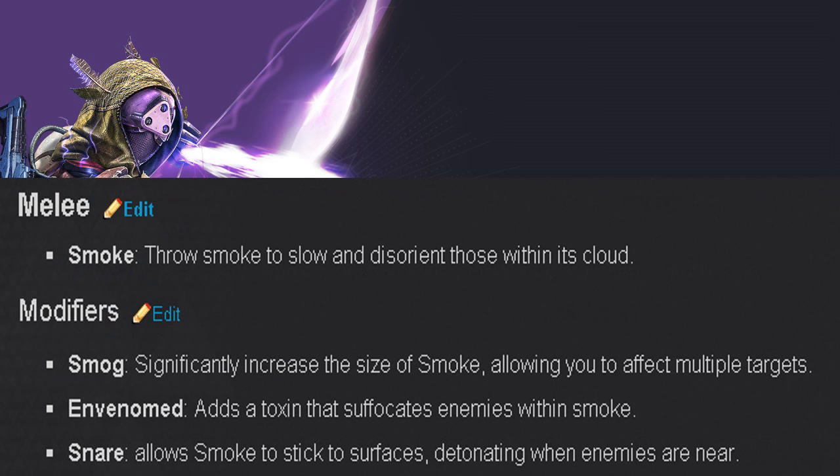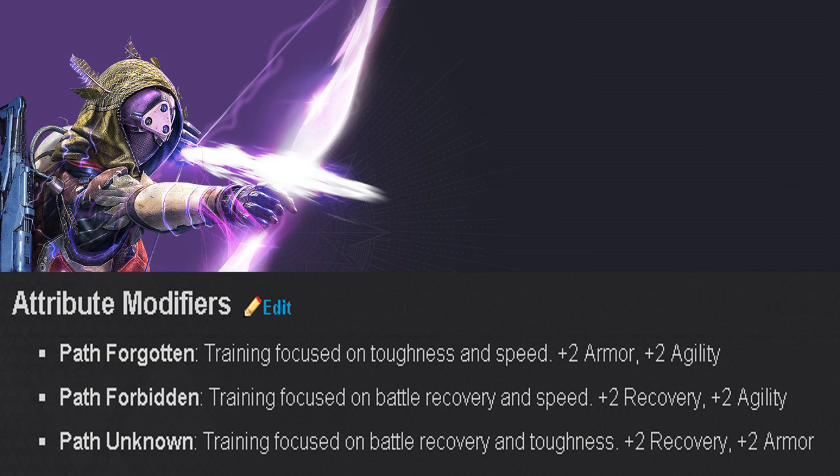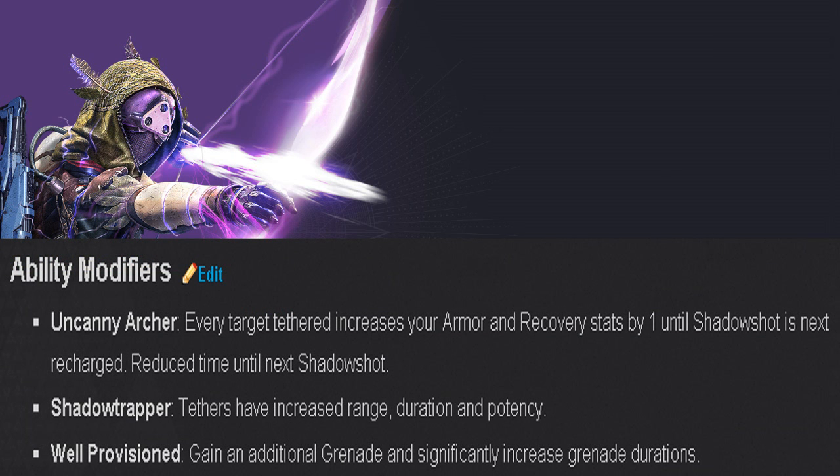The melee modifiers include Smog, which significantly increases the size of smoke allowing you to affect multiple targets; Venom, which adds a toxic effect that suffocates enemies within smoke; and Snare, which allows smoke to stick to surfaces, detonating when enemies are near. The attribute modifiers focus on toughness and speed, battle recovery and speed, or battle recovery and toughness. For super ability modifiers, Uncanny Archer: every tethered target increases your armor and recovery stats by one until Shadow Shot recharges.